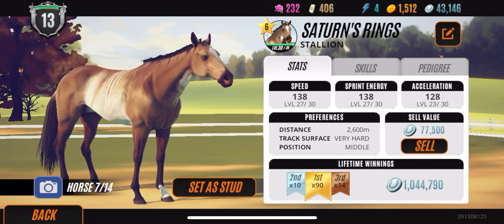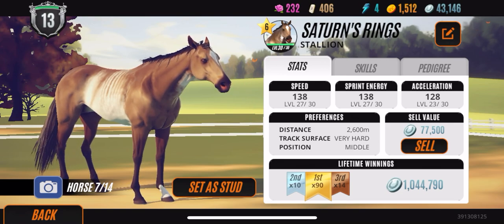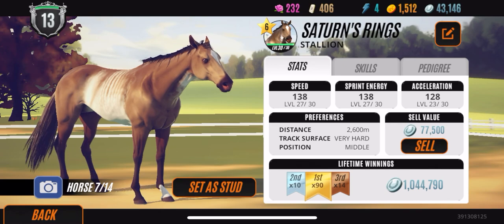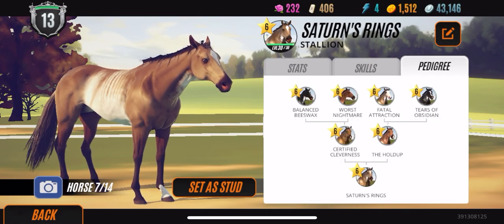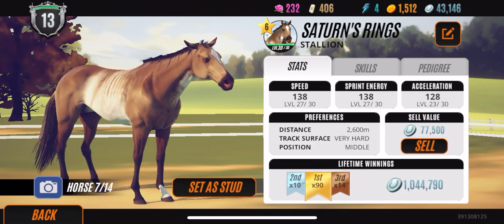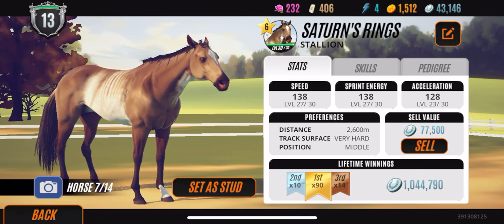Next up we have Saturn's Rings. Now this horse is an all-max-stat horse — he has the max starting stats which are all 57. I've been working on training him up, and he's the first all-max-stat horse that I've ever gotten. He came from Fatal Attraction 2 as his grandparent. He has a beautiful family tree and obviously beautiful stats as well. He is probably going to be my head stallion when I get him completely trained up.